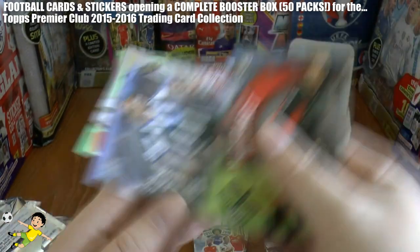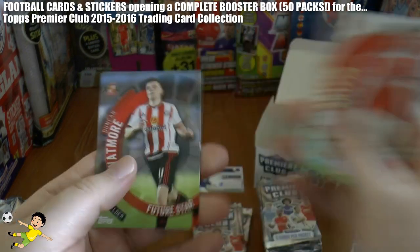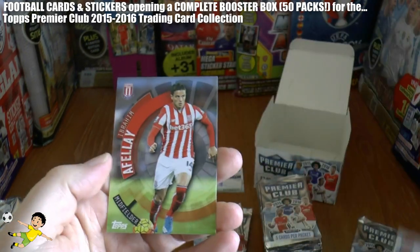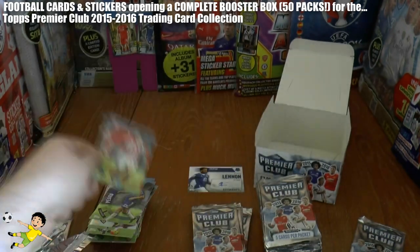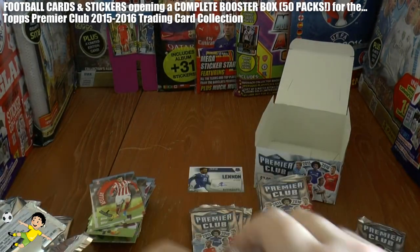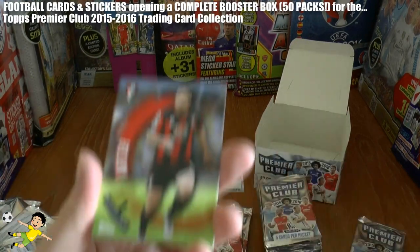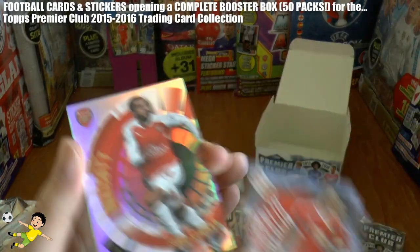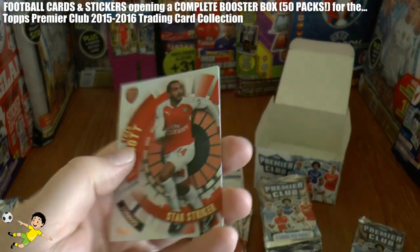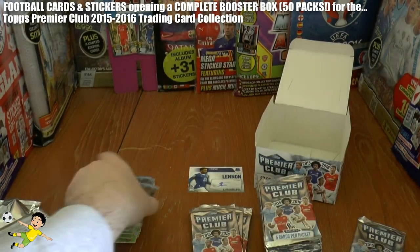Next pack we've got Mignolet, Colback, Arteta Captain from Arsenal, Duncan Watmore Future Star from Sunderland, and Ibrahim Afellay the Dutch midfielder of Stoke. Next pack out we have Harry Arter, Chris Brunt, Schneiderlin, then Theo Walcott Star Striker — Forward of Arsenal — and Sebastian Larsson completes that pack.